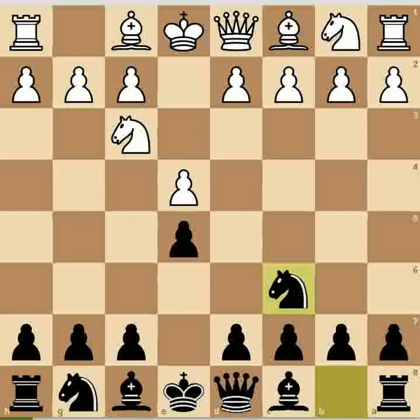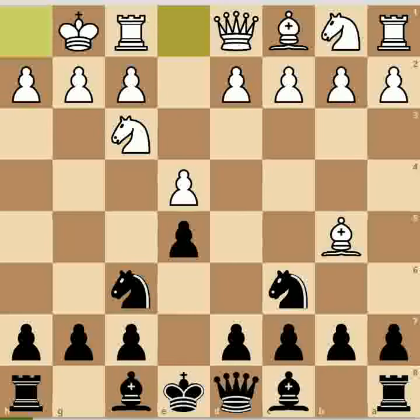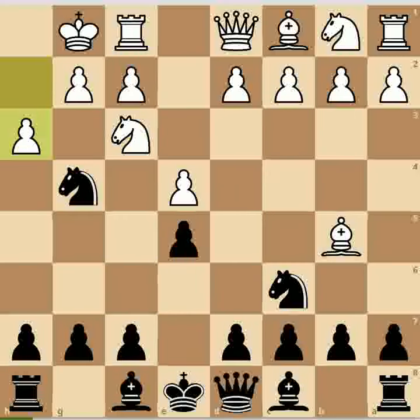c6, Kings Knight opening normal variation, Bb5 Ruy Lopez. Now black will go for Nf6, Berlin Defense. White will castle. Now black should go for Ng4 — we are going to set up the trap. This is a very aggressive move from black, and white will definitely go for h3, threatening the black knight at g4.